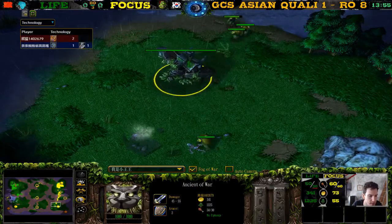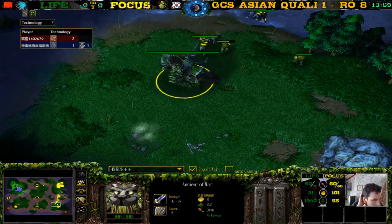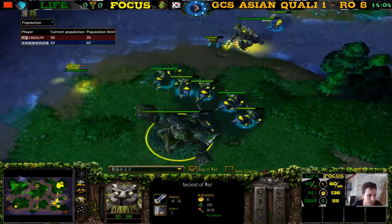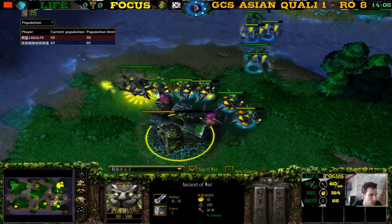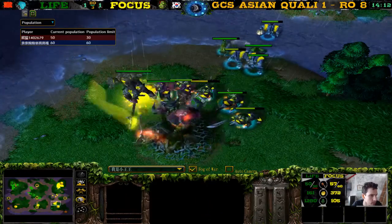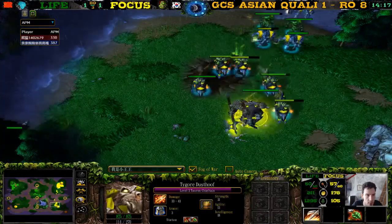Could have maybe TPed a bit earlier — with the ancient of war I think he would have torn it down plus the tinker factory. One one. Let's update the score. The TC actually kills that ancient of war.